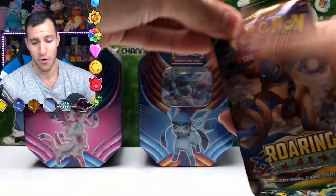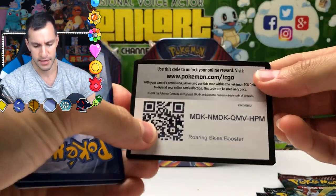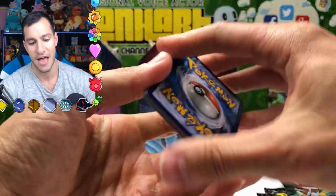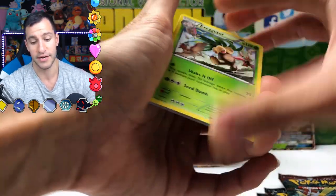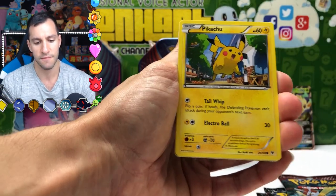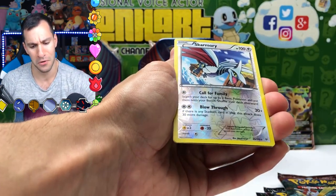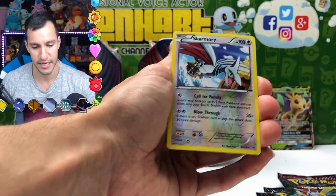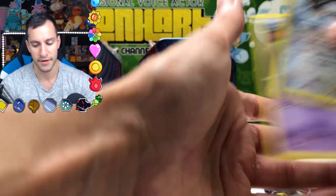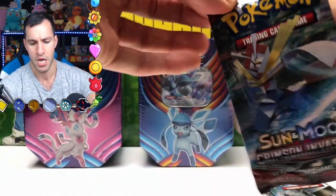Let's start with Roaring Skies, then we'll get to the Celestial Storm, and then we'll open up those two other tins. Only three cards in that pack — no Guess the Energy game. Exeggutor, Dragonair, Healing Scarf, Pikachu, Fletchling, Exeggcute, Bagon, Swablu — the Reverse Rare Holographic is Skarmory, and the Rare is a non-holographic card. First pack and we didn't get a Natu, which kind of ruins the whole opening for me.